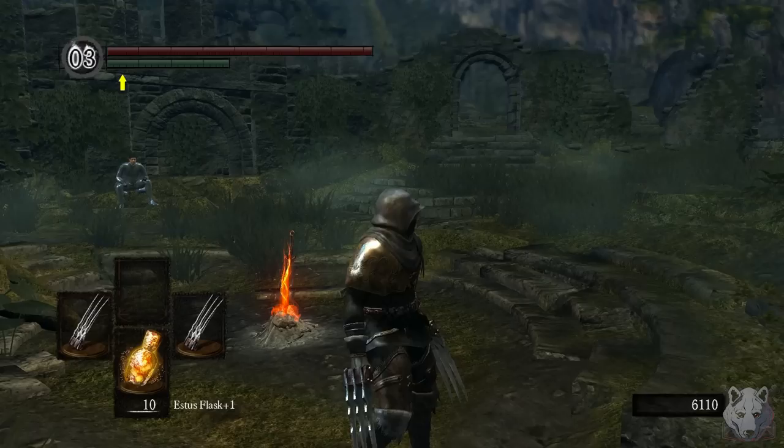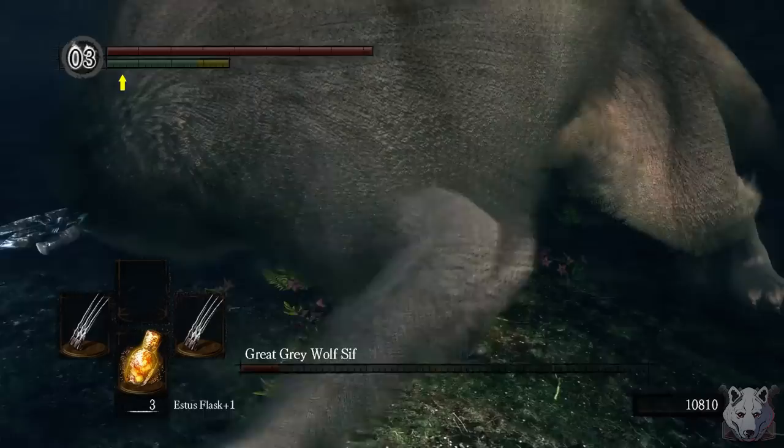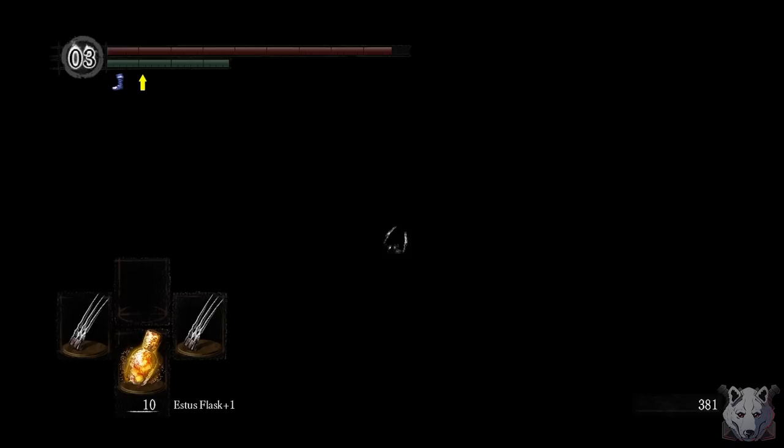First destination: Blighttown, so we can buy the second claw and finally complete the Wolverine look. We upgrade the second claw for a reason I'll explain later, but there isn't any dual wielding in this game, so for now it's just a sick-looking parry shield. Ironic, because the next boss is Sif who can't be parried. Sif doesn't think our dual claws are all that cool, so we put her down. We head into New Londo — Wolverine ain't scared of no ghost — but we grab the Very Large Ember, take it to Andre, upgrade our claw, and then dive headfirst into the Abyss.